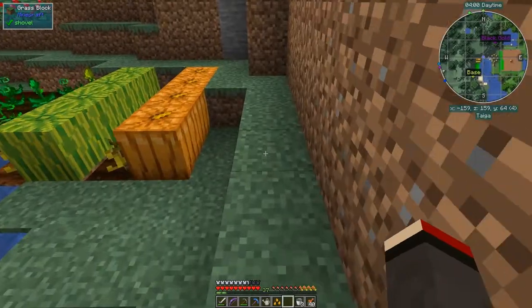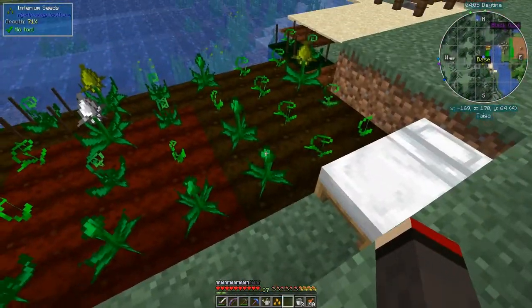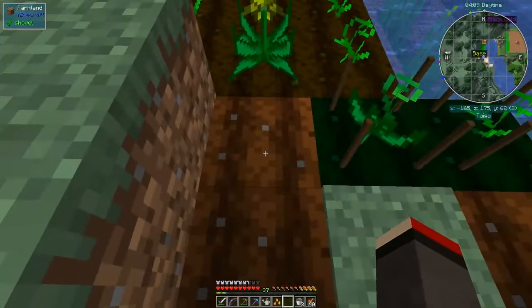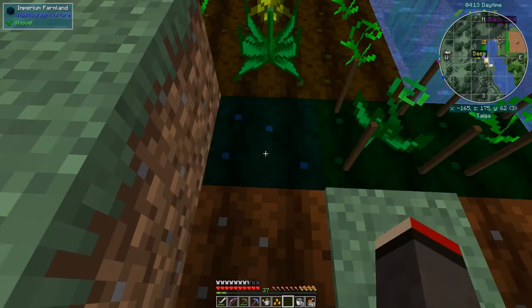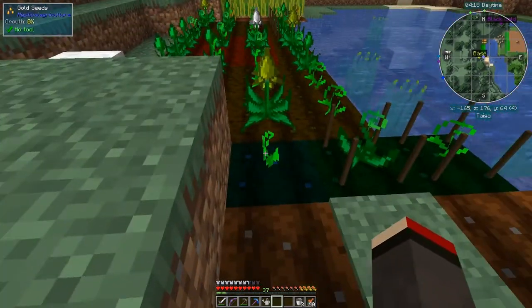We put the gold in, click the button, and we get our gold seed just like that. Now we go and plant this on some farmland. One thing you can't do is plant on farmland that already has an essence in it, so I'm going to put it down on this spot here. Sometimes when you break it you get it back and sometimes you won't - so now we've got our gold seed planted.